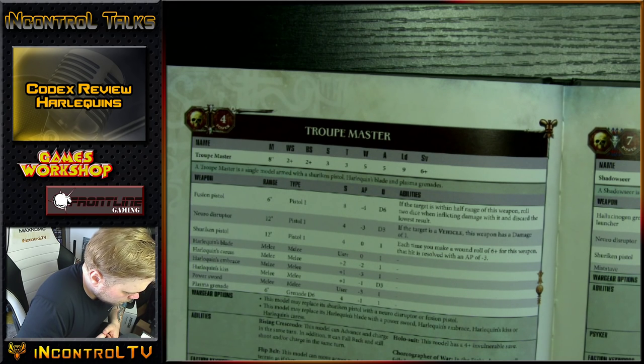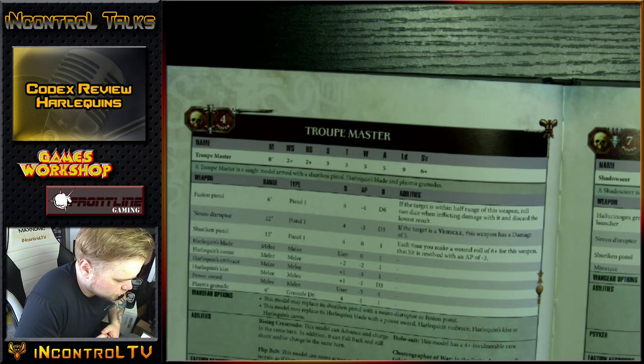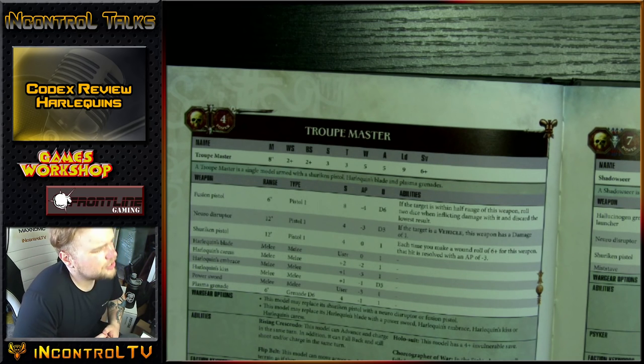Their abilities: Rising Crescendo — this model can advance and charge in the same turn. In addition, it can fall back and still shoot and/or charge in the same turn. Very cool for the fusion pistol, and very cool for how durable they can end up being. They also have the Flip Belt — just the name alone. You hear 'Flip Belt' and you're like, that just sounds cool. What is that?